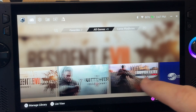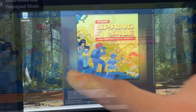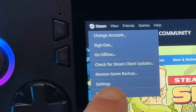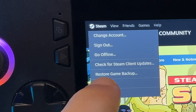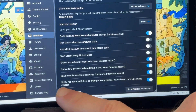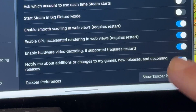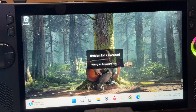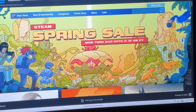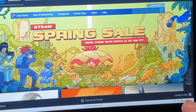Tip 4 relates to when we launch our Steam games from Armoury Crate, as the main Steam window and other windows usually annoyingly pop up instead. Click the top-left Steam menu, head into Settings, go down to Interface, and disable the toggle called 'Notify me about additions or changes to games, new releases and upcoming releases.' This makes launching Steam games smoother and removes annoying Steam pop-up adverts, and while we can't fully remove the main window after exiting the game, it does make life a little easier.